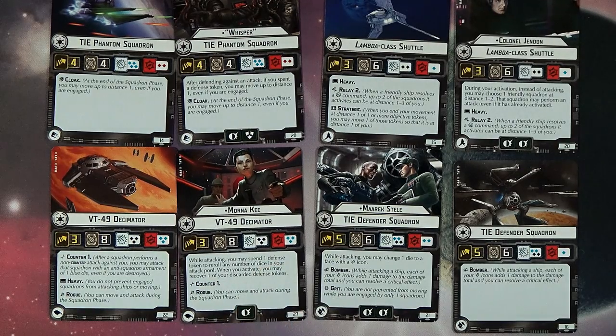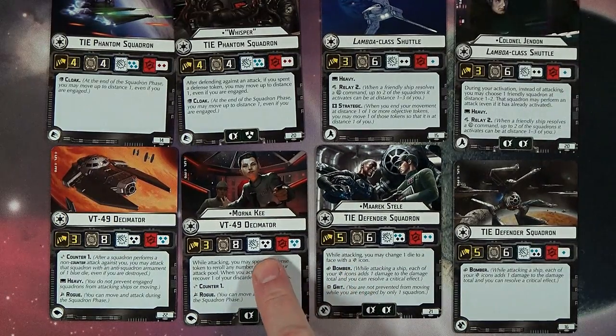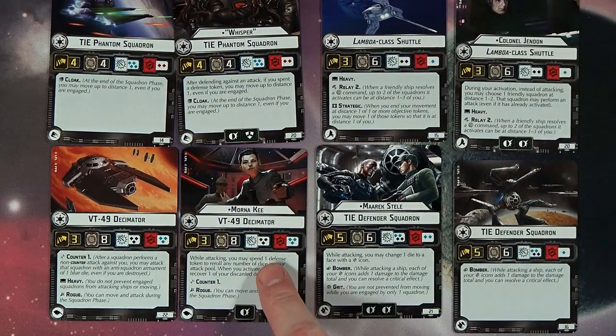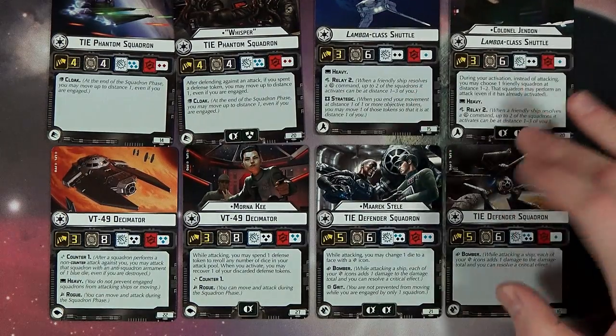Then Miranda Keay — when attacking, you may spend one defensive token to reroll any number of dice in your attack pool. When you activate, you may recover one of your discarded defense tokens. So you spend it to attack, and if you get shot and need to use it, you burn it — but when you activate again next turn you get it back. Wash, rinse, repeat. It has three black dice against squadrons — I just shudder at that. It ain't going to last long against that.